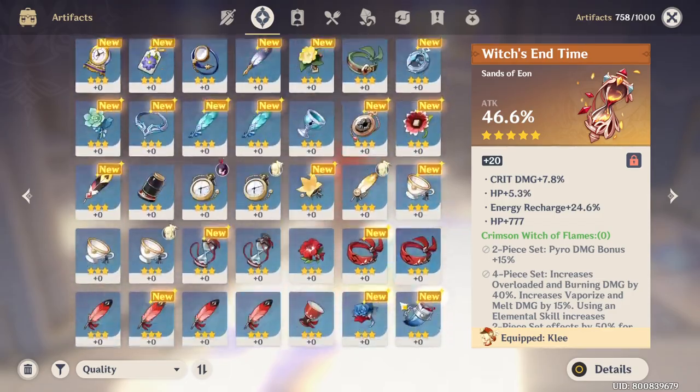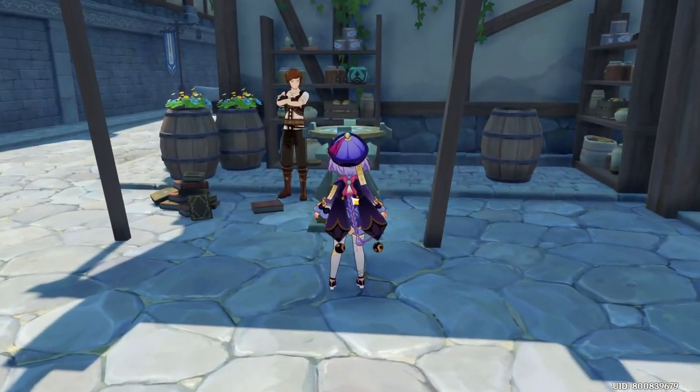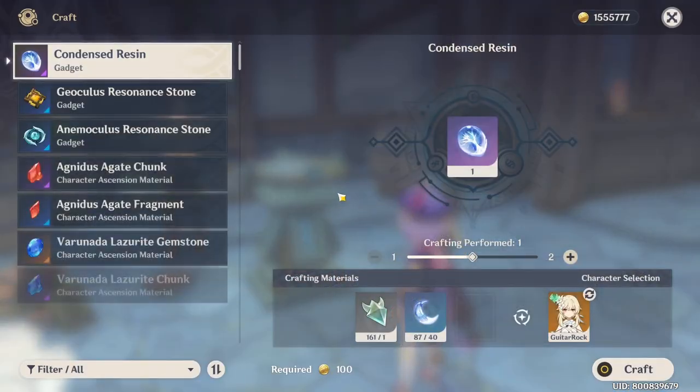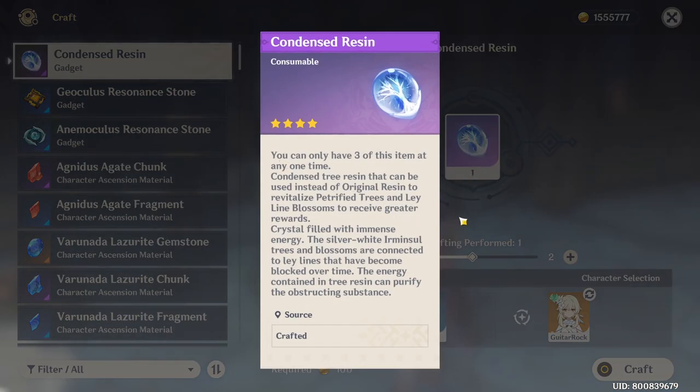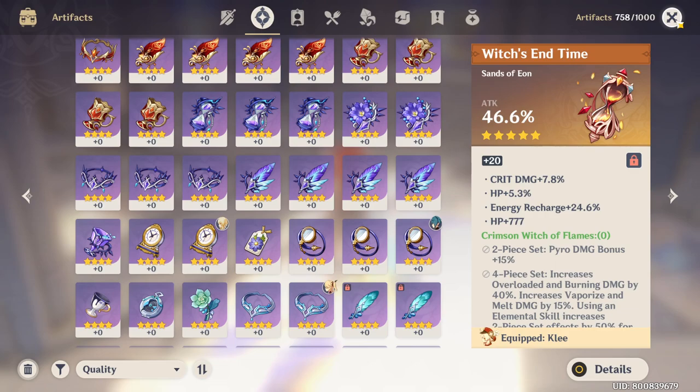I'm actually glad they introduced the Condensed Resin feature, so that way you can craft Condensed Resin and do it instead of doing every single run. It doubles the speed — you're putting less effort into getting double the amount of resources or artifacts in return.